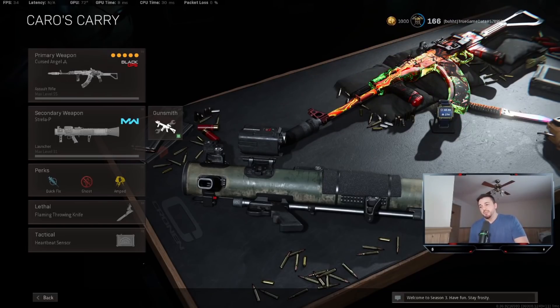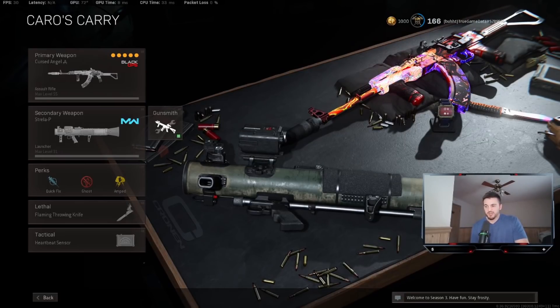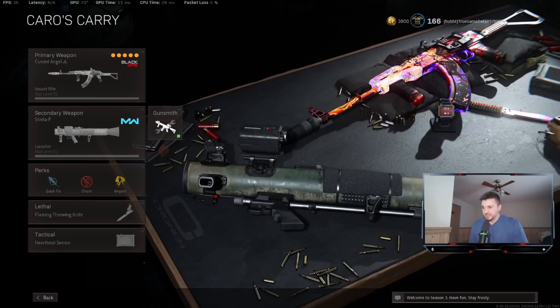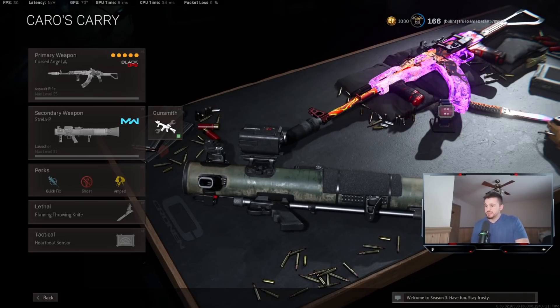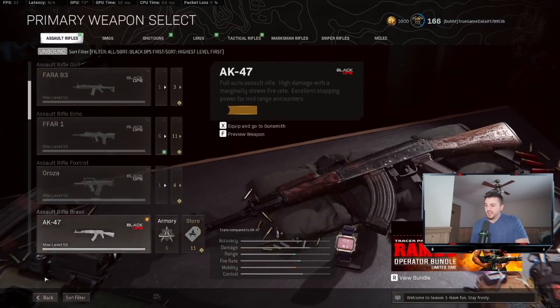When you run this, you can get ghost right off the rip on the first loadout. For the secondary, we're going to be using either a launcher or akimbo pistols — those are the two most viable options. I'll talk about each build and why I'm choosing the attachments I'm choosing.